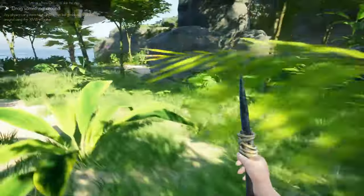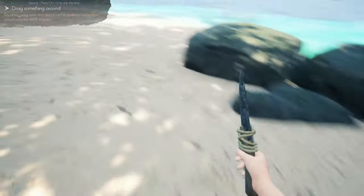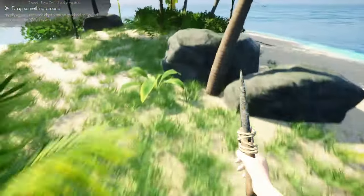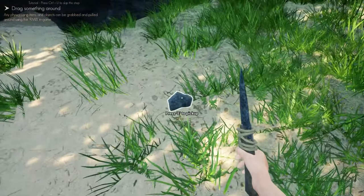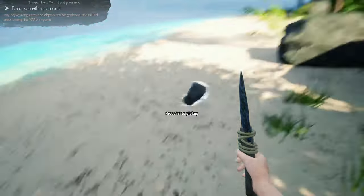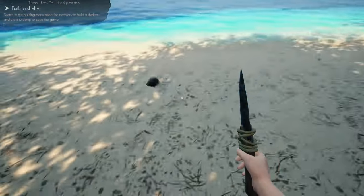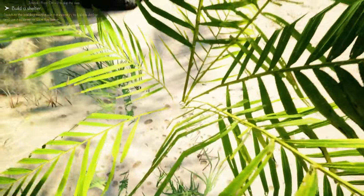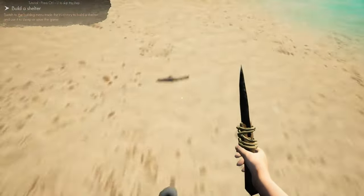Now it says 'strike something around' — this is to show you how the physics works in this game, kind of like Stranded Deep. You point at a rock, then click and hold the right mouse button and you can drag it around, and sort of throw it a little — not very far though. You're going to use that mechanic at some workstations. It took me some time to work out even though it was clearly explained; I just hadn't tried doing it that way before.